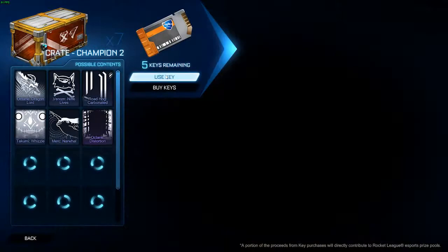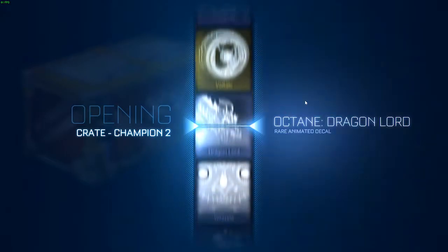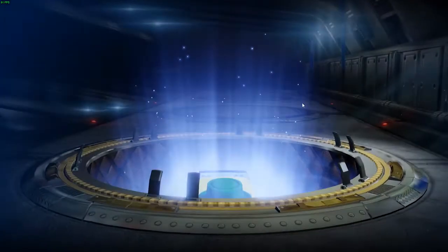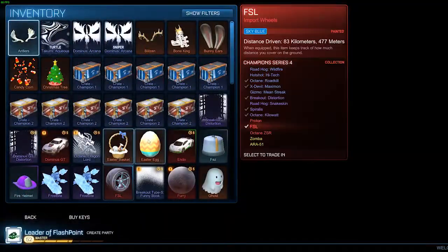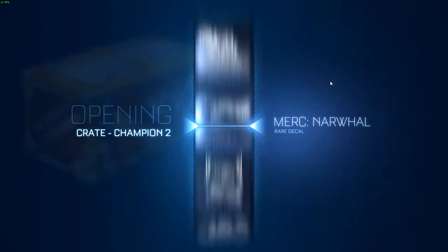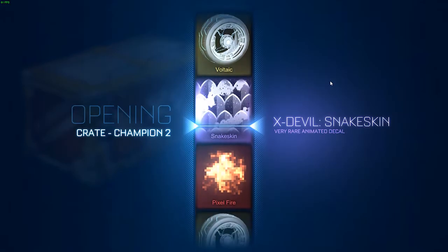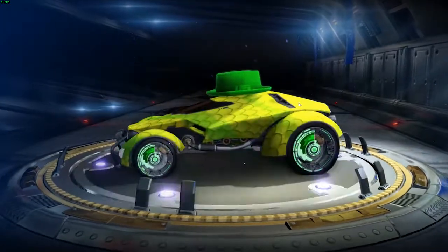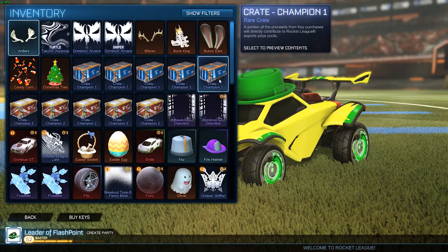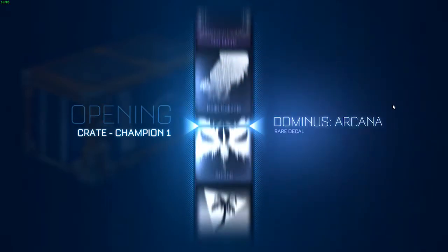Pick a crate — wow, okay, five keys left guys. I like your luck. Narwhal! I love Narwhal, let's go! I love Narwhal, I'm gonna pick this one now. Actually, sure, this is the same one. Cha-ching! Got like two or three keys. Getting really lucky here — so fun!